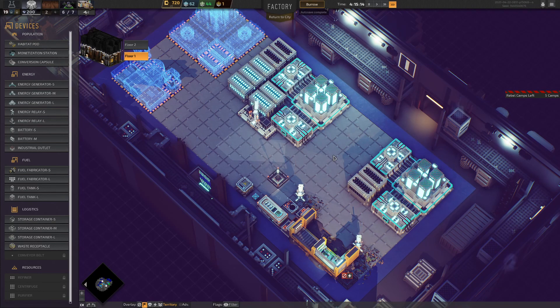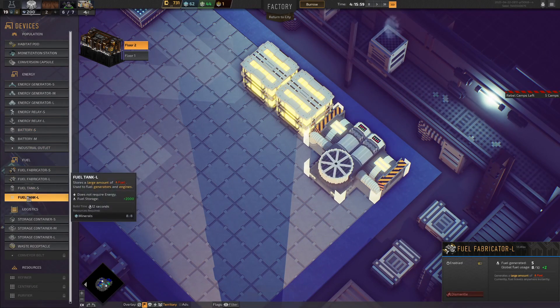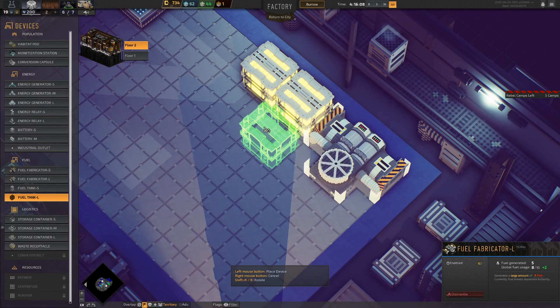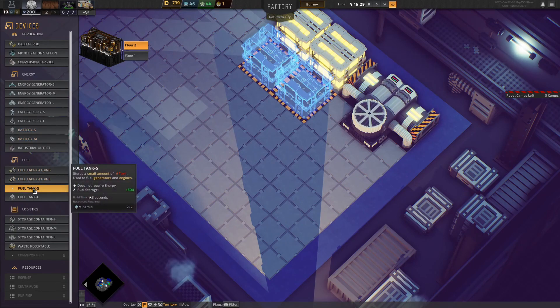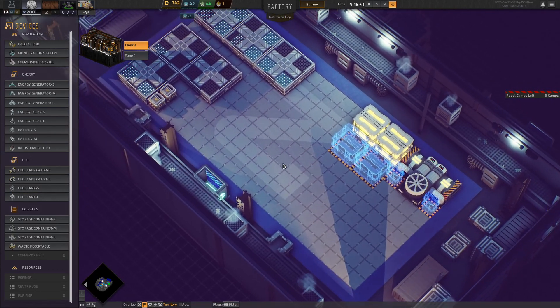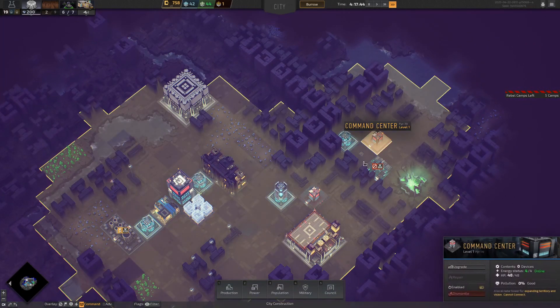I'll generate more energy too — let's stick in another power grid while we're at it. Large energy generator, medium batteries, and a fuel fabricator. Let's put the fuel fabricator there, stick a little tank there and there. These batteries are still empty so obviously we need more energy. But the fuel fabricator up here is filling everything up nicely so let's get another fuel tank — dump two more fuel tanks there with small fuel tanks on either side.